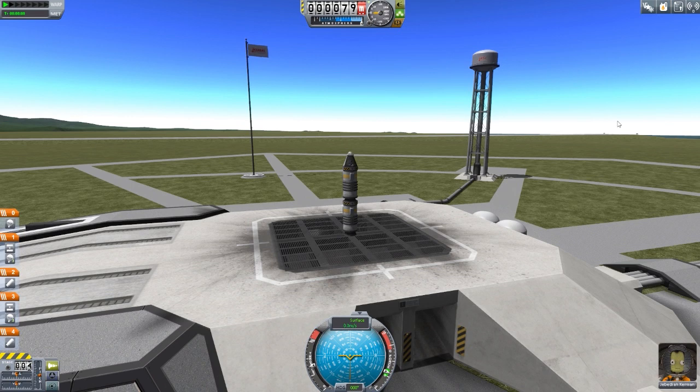Depending on how badly damaged it is — anything above 10 meters per second is pretty much going to be destroyed. So under 6 is safe, you get refunded pretty much everything. Between 6 and 10 you get most of it. And there is also a system for distance from the Kerbal Space Center — the farther your parts land from KSC, the less money you get, because it takes longer to go and recover them.